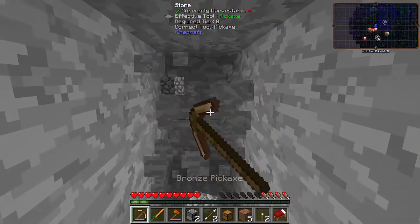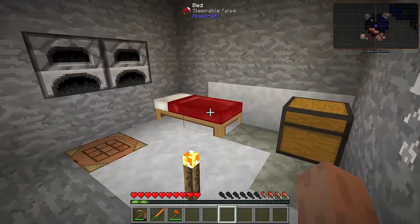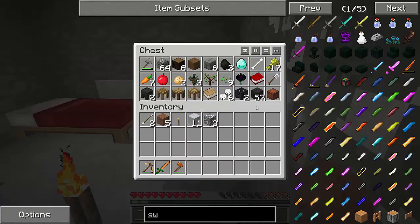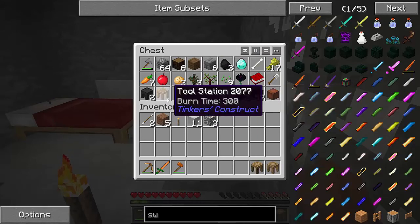I think I might build our base here — yeah, this is not bad. So let's dig into the side here and get a little bit of infrastructure going, and then I think I might call it a day for episode one. Let me just have a little dig around. Okay guys, I just dug out this room, placed our bed, placed a couple of furnaces, a crafting table, a chest, and just placed all our junk in there.